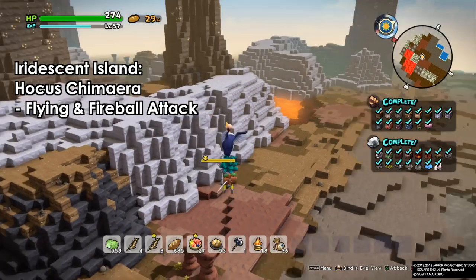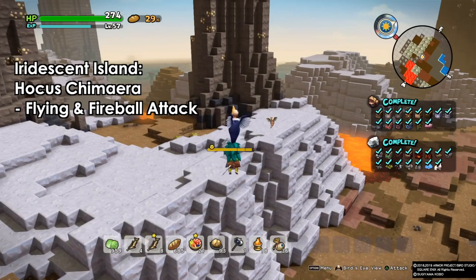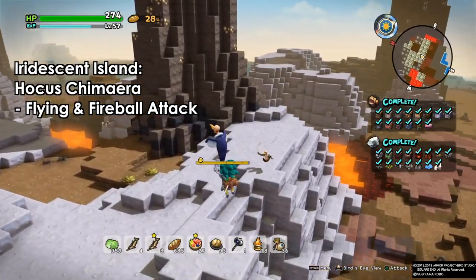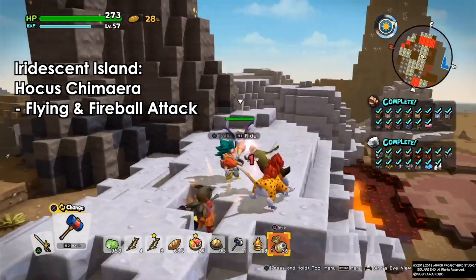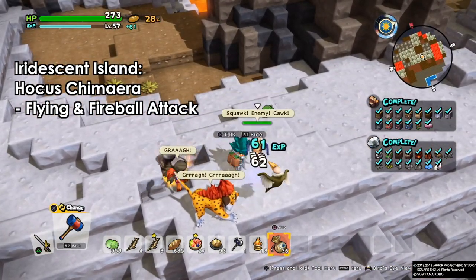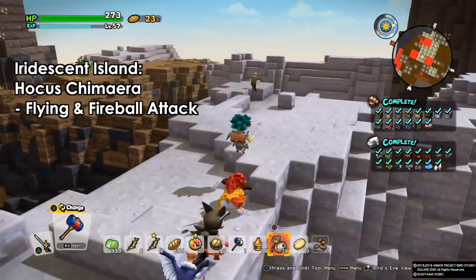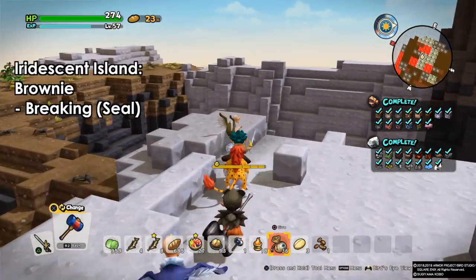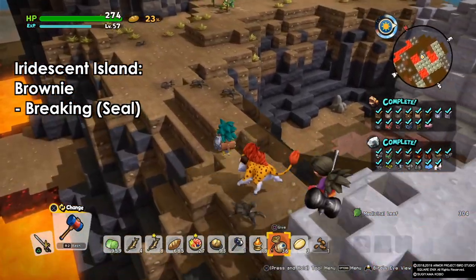The first one is the hocus chimera. Chimeras are my favorite — I've been using them a lot. They can be used to fly, and they have a fireball attack. The fireball attack is not that great, but the main thing is flying around. They are really, really helpful — I use them a lot actually.